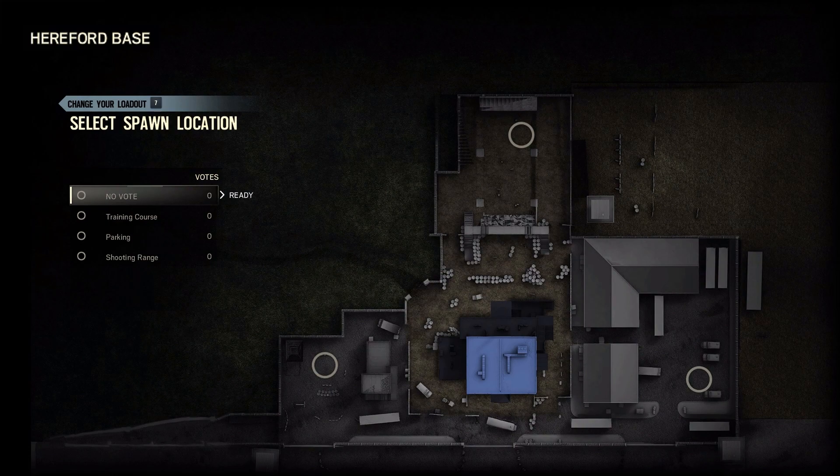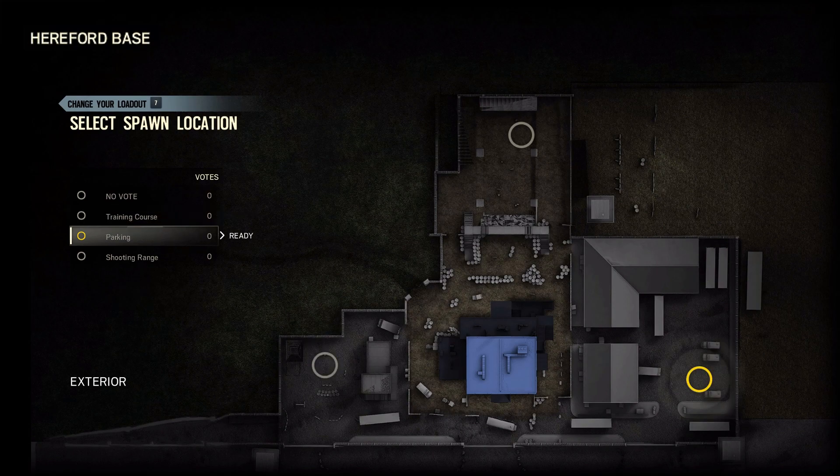Considering the size of the target building itself, you can see that the staging areas to the west, north and east are quite large and all of them offer elevated positions for snipers to get into place and target the building. The spawn positions in these areas are the training centre, the parking lot and the shooting range.